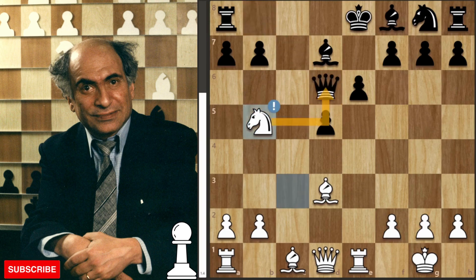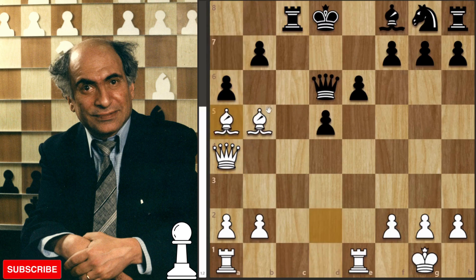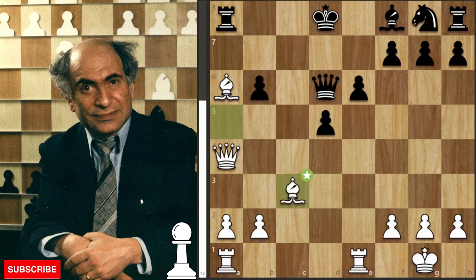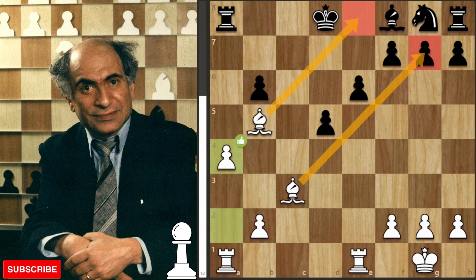Now what happens if instead Black takes the knight? Well, then you can play check: king d8, bishop to d2, rook to c8, queen to a4, a6, bishop to a5 check, b6, then attacking the rook after rook to a8, bishop to c3, queen to d7 — we get a trade-off, and after the check king to d8 and something like a4, even though White is down a pawn, they have extremely excellent attacking chances.